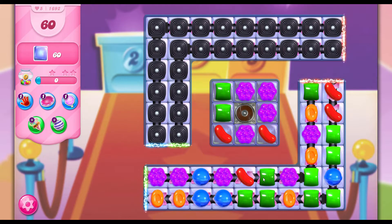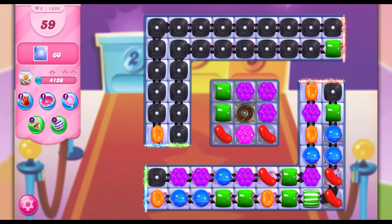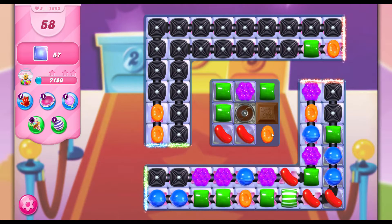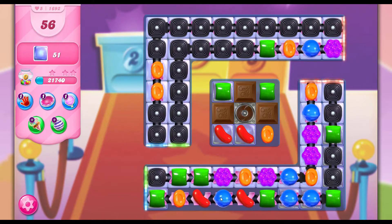Hello lovely people! Today we're doing level 1692. We have 60 jellies and 60 moves. This is quite a difficult one because we need to get rid of the jellies in the middle — the middle one is a chocolate spawner, as you can see. So really we need to concentrate on that first, as well as getting rid of all the licorice.